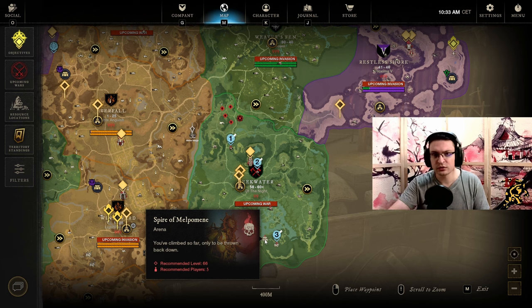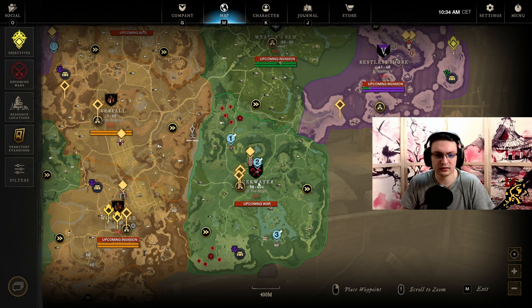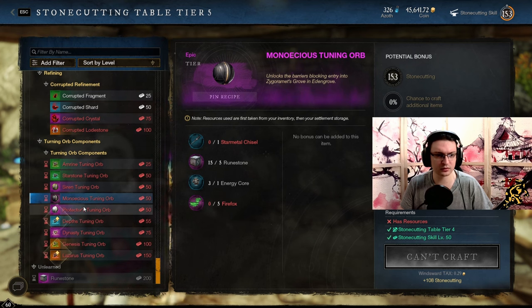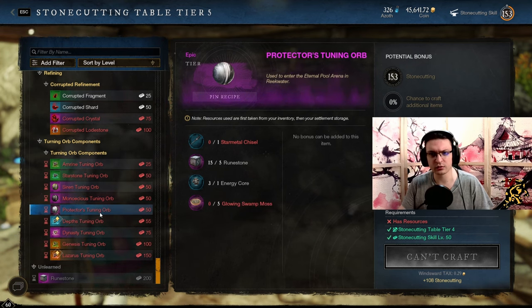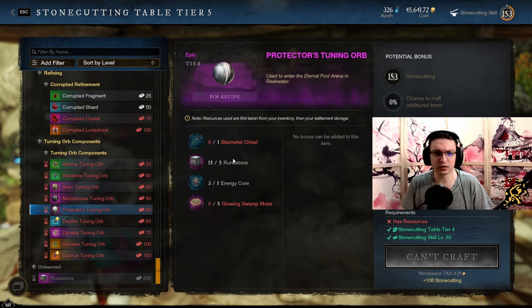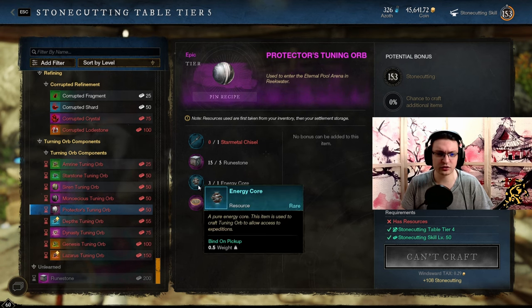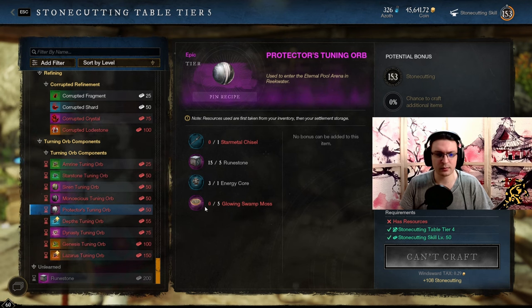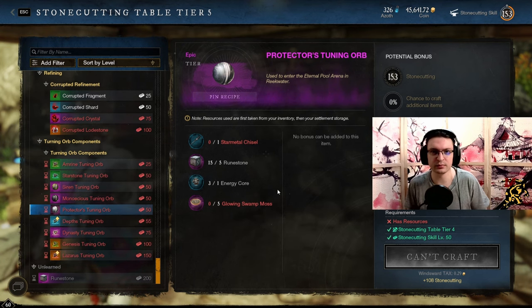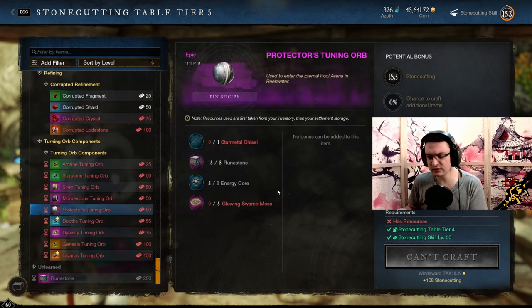You get 200 raw coin from the boss, so with a 250 entry fee you basically break even — it essentially costs you nothing to do this one. At the stone cutting table, the Scytherin tuning orb, Melaponais tuning orb, and protector tuning orb are for the arena. You need one star metal chisel (3000 reputation tokens), five runestones (around 200 each on my server, so 1k), an energy core for around 100 coin, and glowing swamp moss for just a few coins. Total arena entry cost is around 1.2k to 1.3k — very easy, very nice.